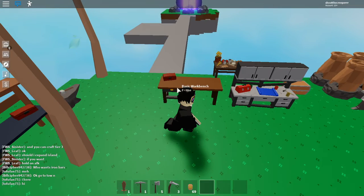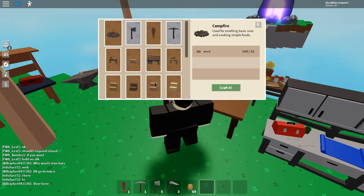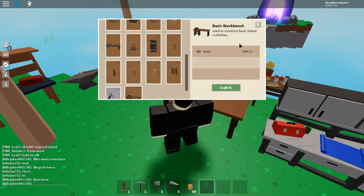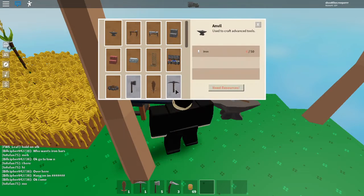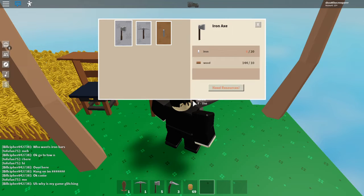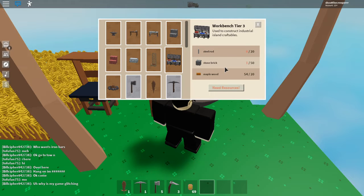Now, this is how you get a tier 3 workbench and all that stuff. You spawn with the basic workbench, but if you don't spawn with one, just have a friend make one or make it with 5 wood. Then from there, you are going to need a tier 2 workbench, which is crafted with this — I'll put this stuff in the description for you guys. That's how you get the tier 2. And then once you have the tier 2, you are going to have to craft a stonecutter and an anvil. What the anvil does is it gets steel rods, and this is how you get them. And this is the workbench tier 3 crafting.